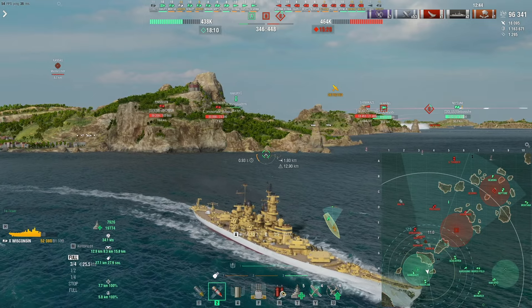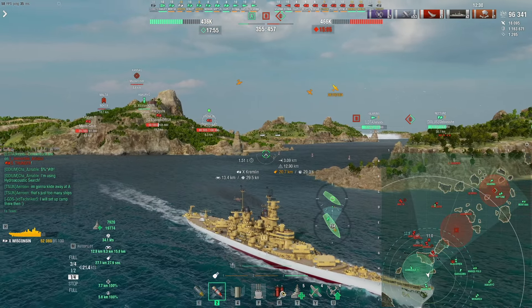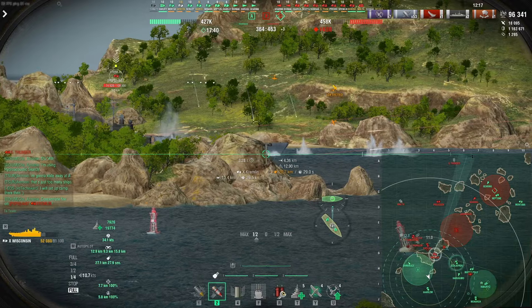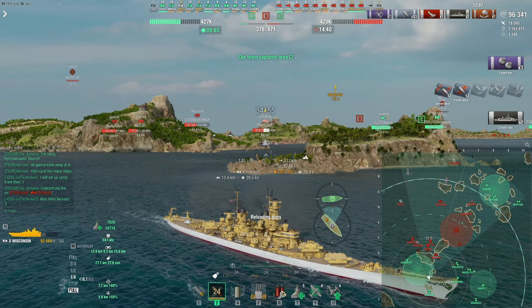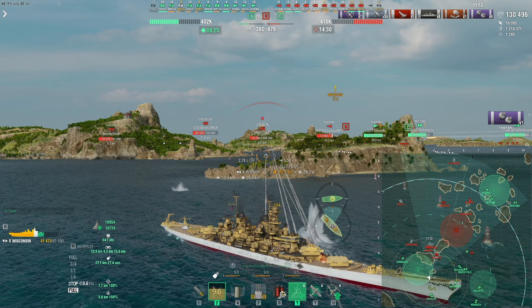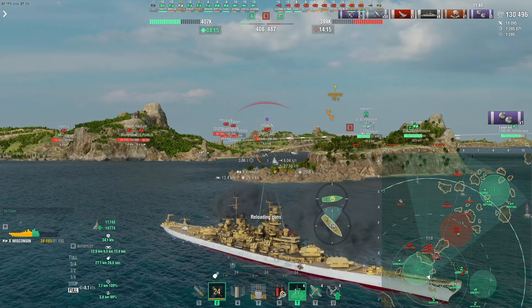We have a Kremlin coming up here who is most likely going to be broadside to us because there's a Schlieffen nearby. I'm going to wait for the Kremlin to pop up and then citadel her. Our plan is to citadel a Kremlin — it's entirely possible because she'll only be at six kilometers and hopefully not angled towards us. And she's not even looking at us, so I'm just going to chill here, fire, and then run away. Her turrets are turning so she's going to get a hit on us — that was 16k damage — but she's dead now. All you need is one citadel and a few penetrations, and a Kremlin has a giant citadel when broadside on.